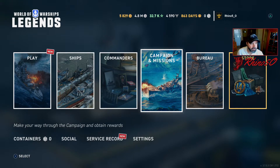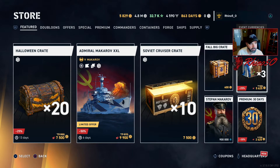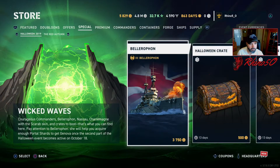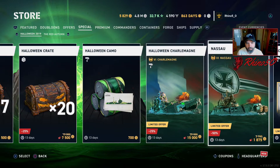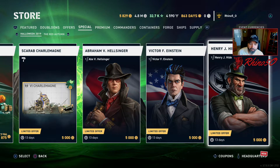If you have questions, let's take a look in the store while I have you here. We have Halloween crates. And yes, we do have specific commanders here — I use all three of those. Helzinger is on almost all my Japanese destroyer builds. And Einstein with his turret traverse is very good on American cruisers — good on any cruiser that has a slow turret traverse.